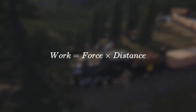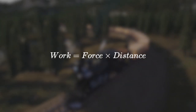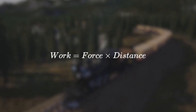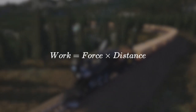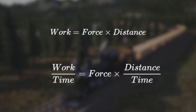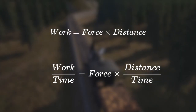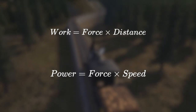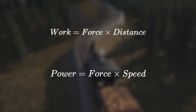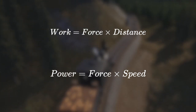Trivially, this tells us that if we have freight wagons of a certain weight and have to move them up a hill, half the number of wagons means the same energy will get them up a hill twice as high. But it doesn't tell us how quickly this happens. For that, we need a measure of the rate at which energy is applied — power. We get that by dividing both sides by time, giving us power equals force times speed. To double your speed up the hill, you need to double the power, though the energy use is the same.